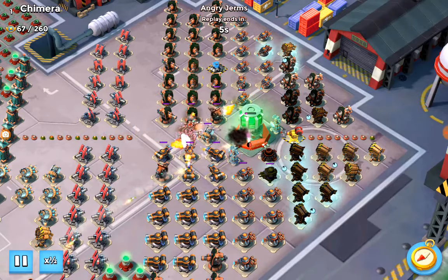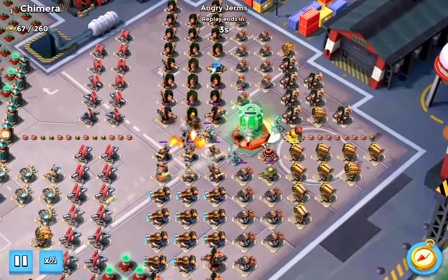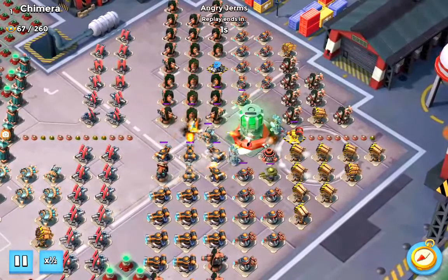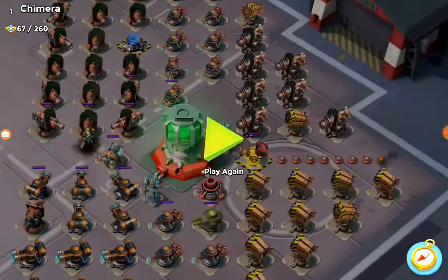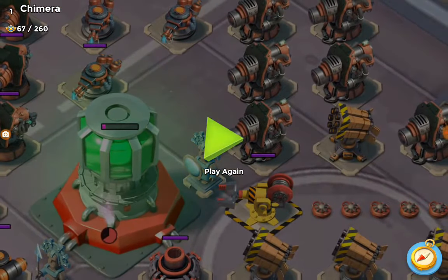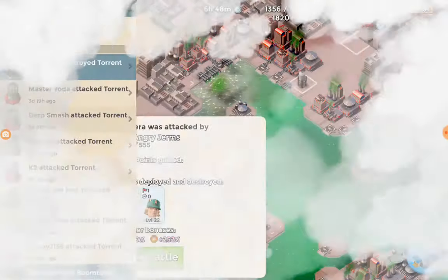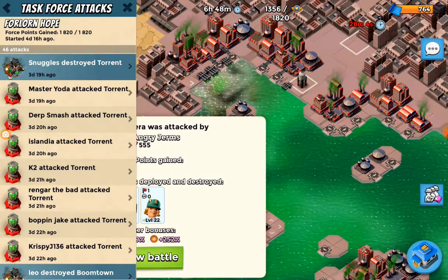He throws critters as well and a barrage on it. Unfortunately he just misses out on getting it, but it was so close - there was hardly any pink left. So that was a brilliant hit there by Angry Germs. Uncle Bim came in later and finished that one off. But that was a great, great hit.